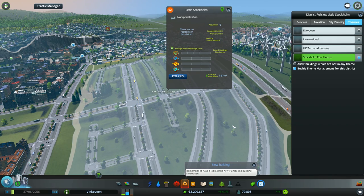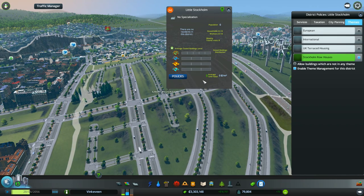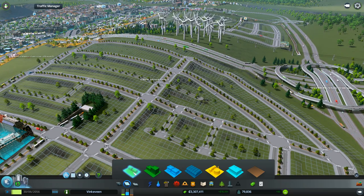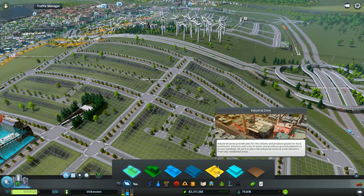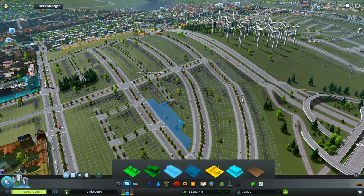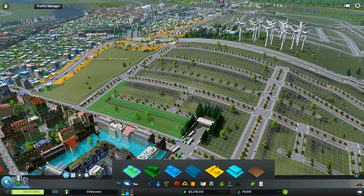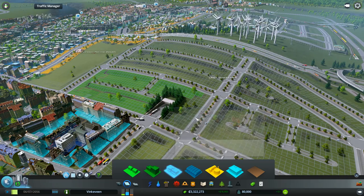I thought it'd be a good thing for my playthrough to show these off and improve the look and feel of our amazing city so far — even ignoring all these problems flashing on screen, it's still a pretty amazing city. This zone is set for Stockholm Row Houses: there's going to be low-density commercial and residential, and nothing else will build. There's no high-density, no offices, and no industry.